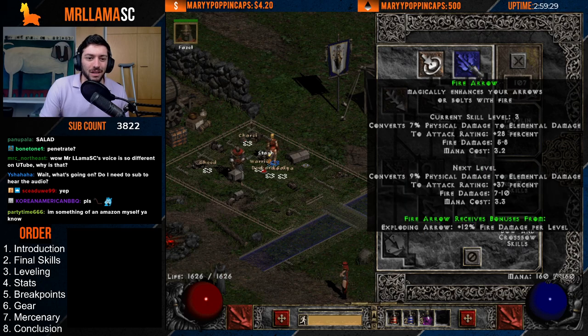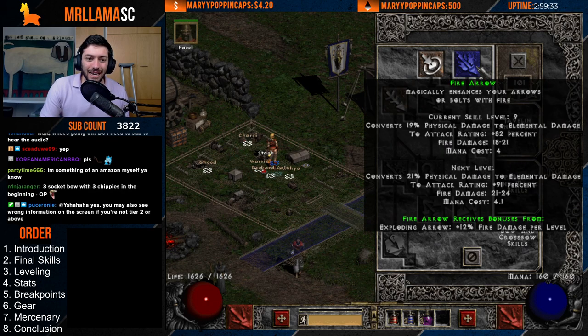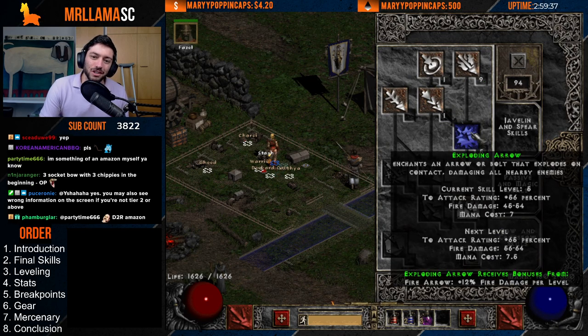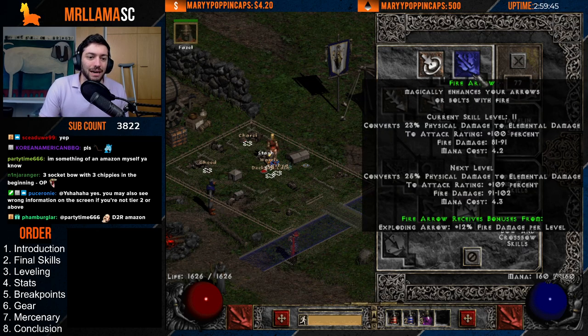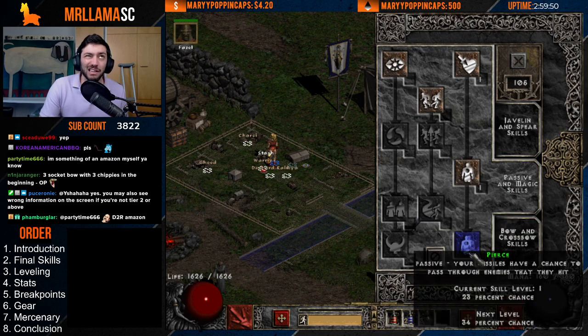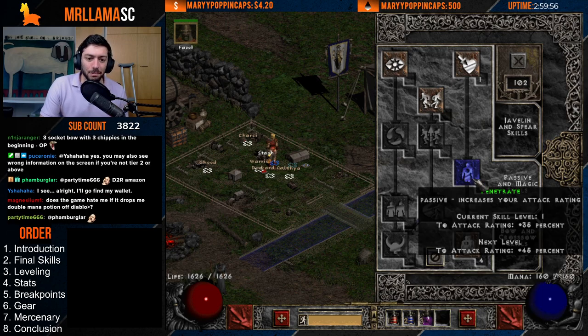My recommendation would be just start like this, leveling to 9, 10, 11, and then 12, and then go up with your Exploding Arrow. I would just max Exploding Arrow and use this through a lot of Normal, and then you can respec over in Nightmare. Let's say you're level 35 when you respec — put a couple points into Pierce to get your pierce up a little bit to help.